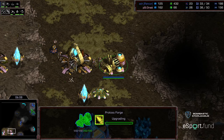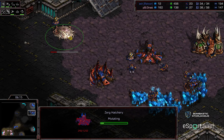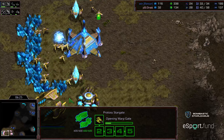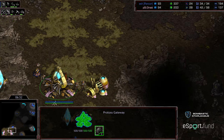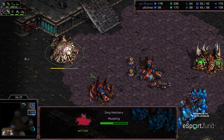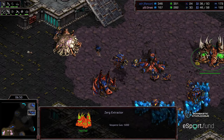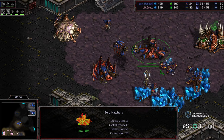Rancor abandons the quick spire tech surprise upon seeing that scout and instead opts for three-hatch play. I'm actually shocked he's deciding to take this third hatch in-base rather than taking an additional expansion, considering the zerglings and map control he has. Zerglings will provide map control for Rancor. Grassed wants to seize the air with corsairs — I don't want to call it a Bisu build, but he wants the corsair-DT follow-up. This might lead to a Grassed victory, especially because Rancor is not grabbing additional expansions. Those two zealots from the bottom right sneaking in, looking to get some additional kills.